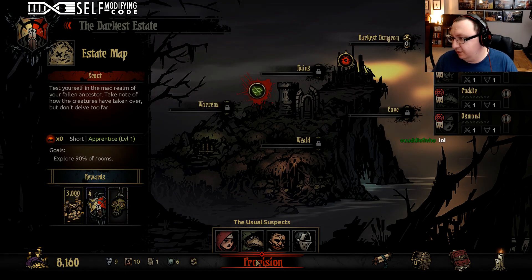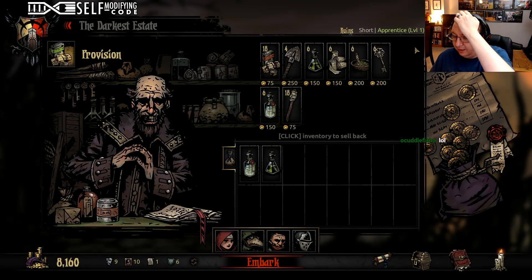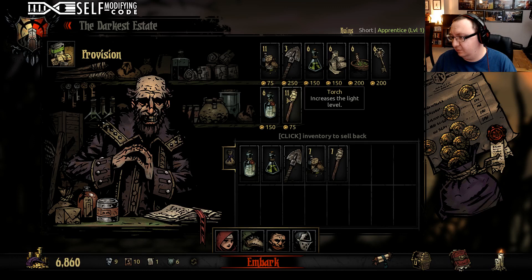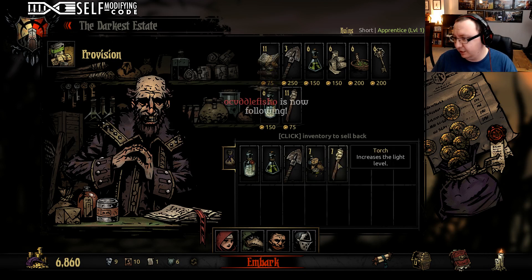Provisioning: on these early quests, the basic rule of thumb is if it's a short quest, you want one shovel to clear walls, seven food, and seven torches — that'll get you through. Then you increase those increments by one for medium, and by two for long. So for a long quest you'd have three shovels, 21 food, and 21 torches.